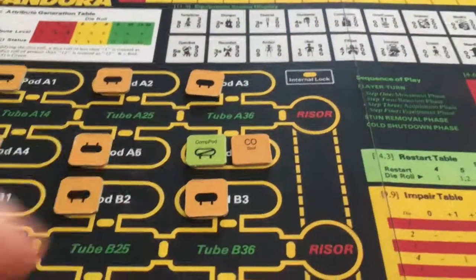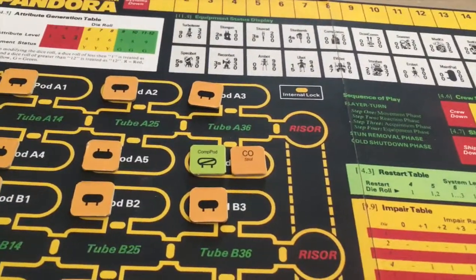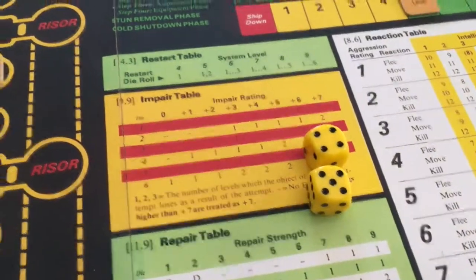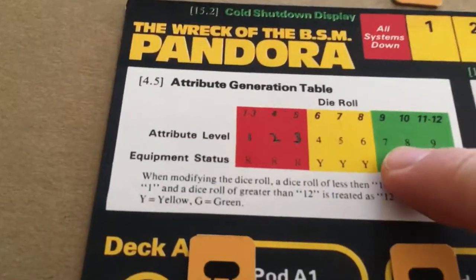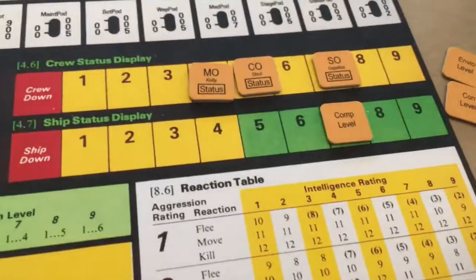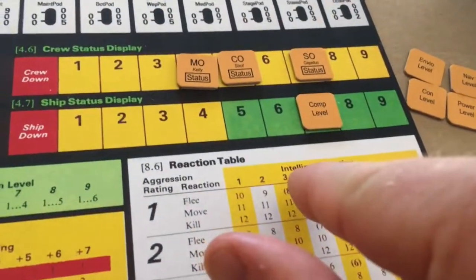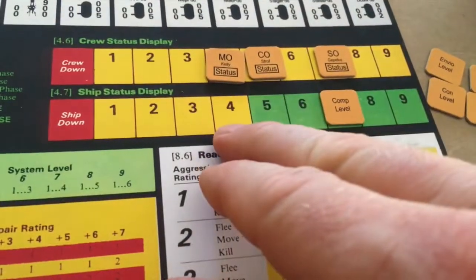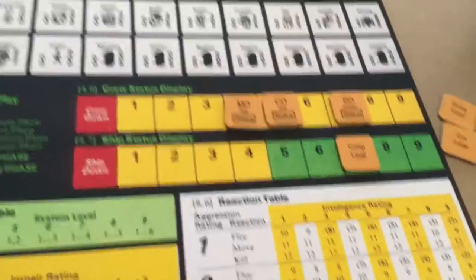The comp pod was a good discovery. It's actually one of the ship's five major systems. Whenever you find one of those systems, you have to roll two dice to determine the status level. We rolled a nine, which translates to a seven. We can set the comp level to a value of seven. Once we've determined what the level of all five systems are, and if they are level four or above, then we can actually try to restart the ship, which is one of the victory conditions for the game.